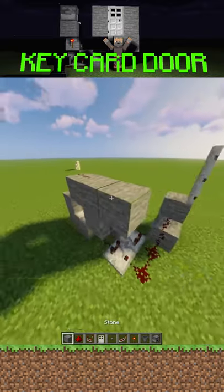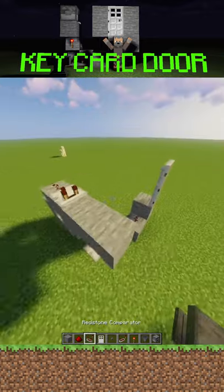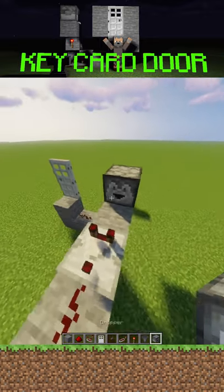Now you want to put a comparator facing backwards, then a dropper facing backwards again, and then a hopper going into the dropper.